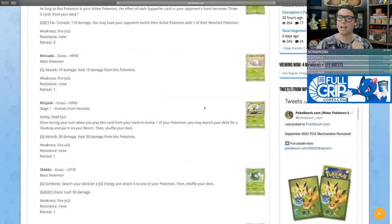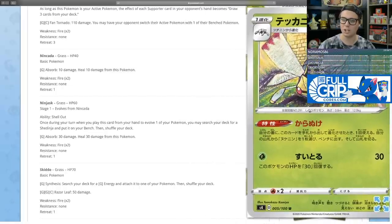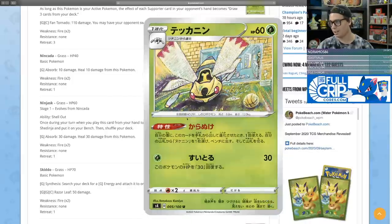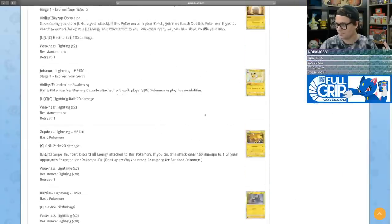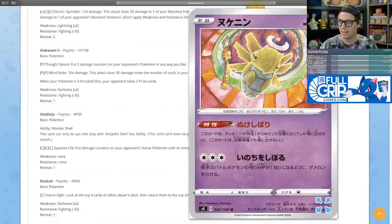There's also the new Ninjask and Shedinja cards. Ninjask has the ability Shell Out — once during your turn, when you play this card from your hand to evolve one of your Pokemon, you may search your deck for a Shedinja and put it onto your bench. The whole point of playing Ninjask is to get Shedinja into play, so we have to go look at what Shedinja does.